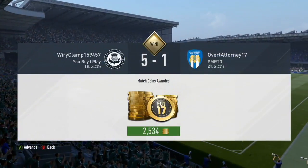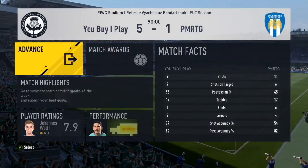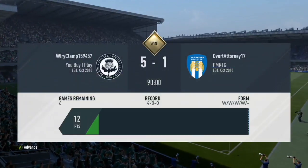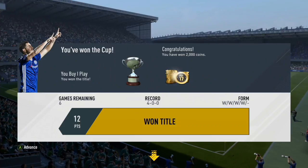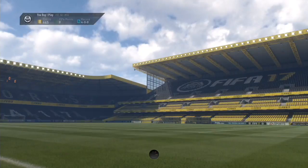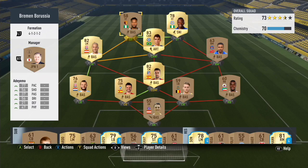We've now got 2.5k coins - we did win the title which is good. The opponent had more shots than us but was somewhat unlucky - he did hit the post. We definitely deserved to win that game. This is the team I'm going to use for the final game of this episode - let's get straight into it and hopefully get off to a winning start in Division 9.